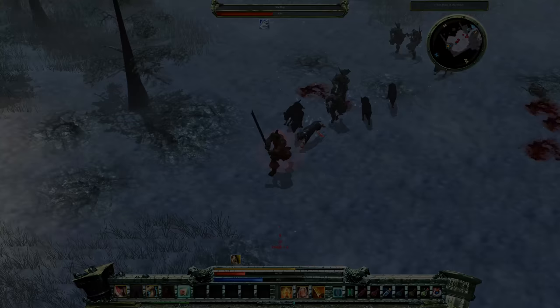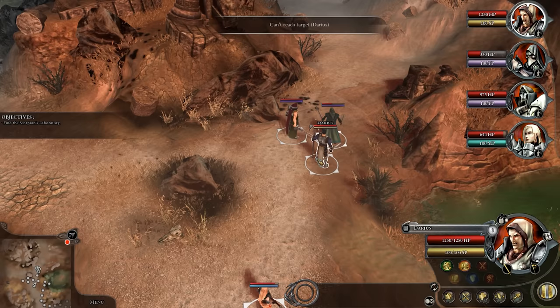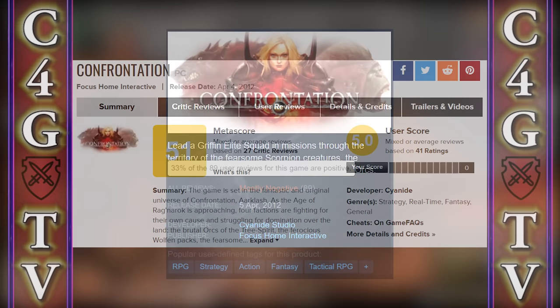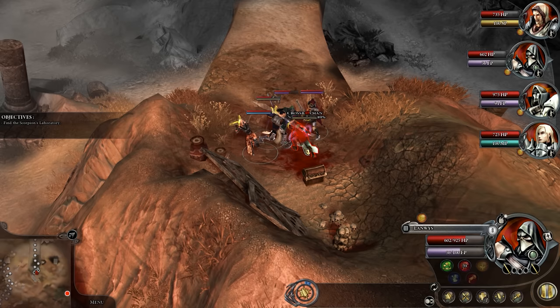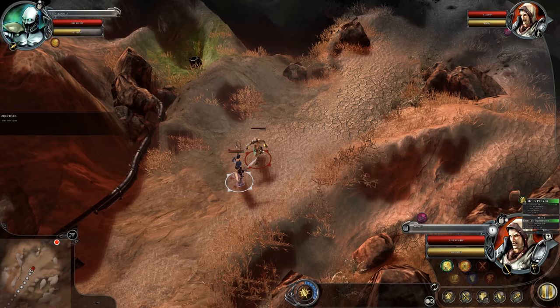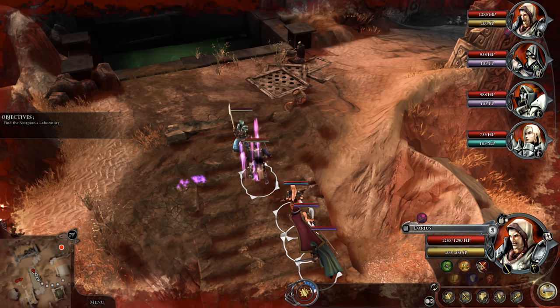Confrontation. After an isometric Diablo-like action RPG, Cyanide Studio tried to develop a more tactical RPG called Confrontation — and tried is the key word. Confrontation is the most poorly rated game on this list by far. It has 50 on Metacritic and mostly negative reviews on Steam. I personally don't care that much about numeric ratings, but they can give you a general idea what to expect. After playing the game for a while, I actually don't think it's that bad. It's a very simple tactical RPG with real-time combat, although saying it's tactical is a bit generous.